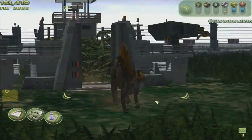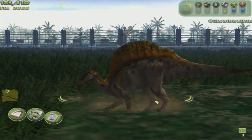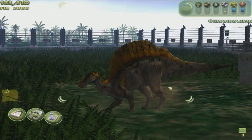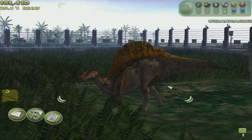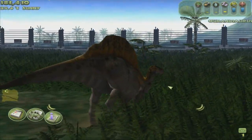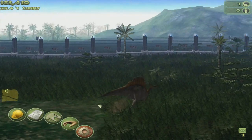Isn't he cool looking? Look at that. And what's amazing about this game is the dinosaur behaviors - they have full behaviors. They will eat, sleep, fight, mate, everything. It's so cool just to sit here and pan around on the dinosaur and just watch them do what they do. But this dinosaur here needs to eat, so let's get some food down for him.